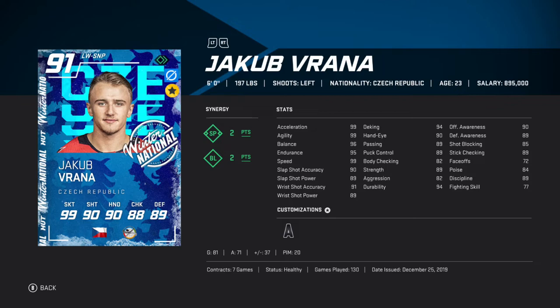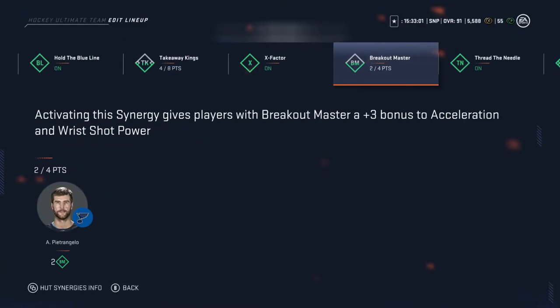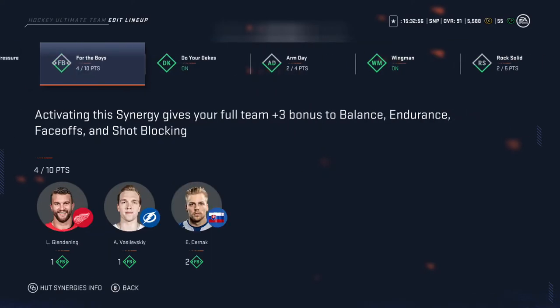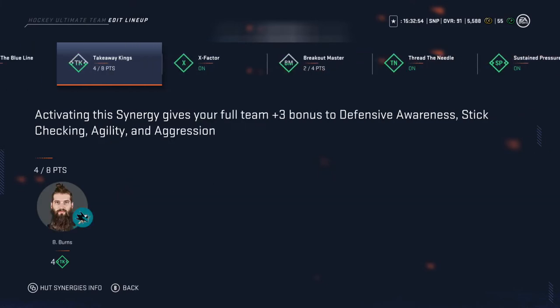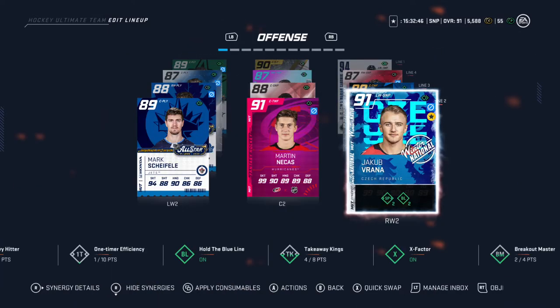He's gonna do so well on the second line now compared to the first. He's got BL on him, which is the blue line synergy — which is very weird for a forward, but it gives him higher slap shot, puck control, and offensive awareness, which is very good.